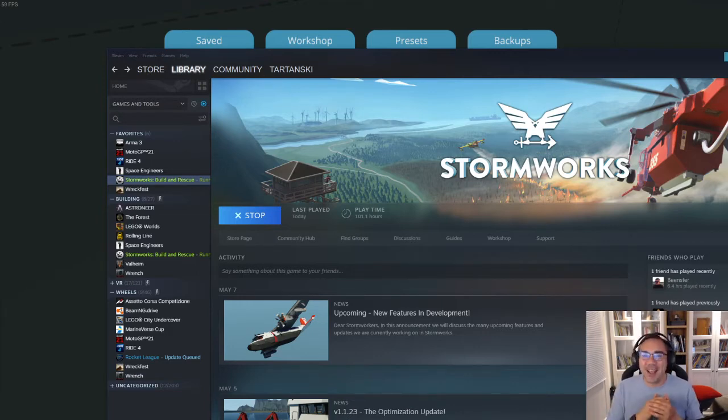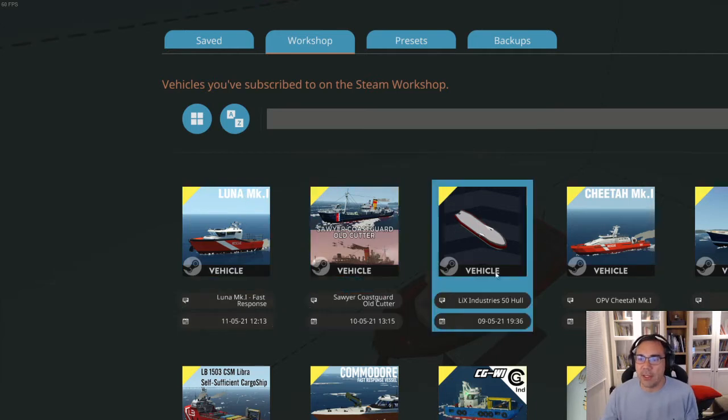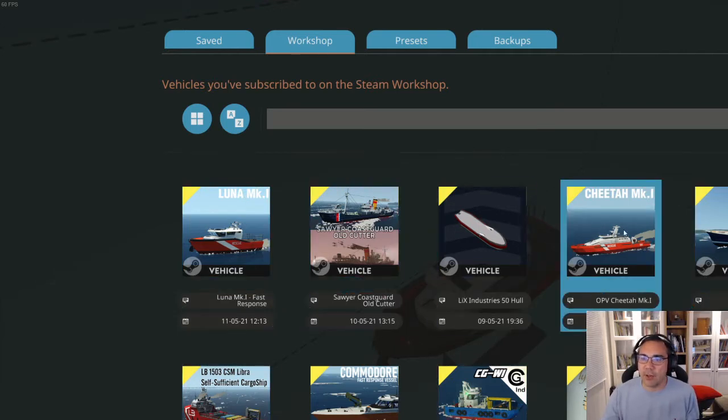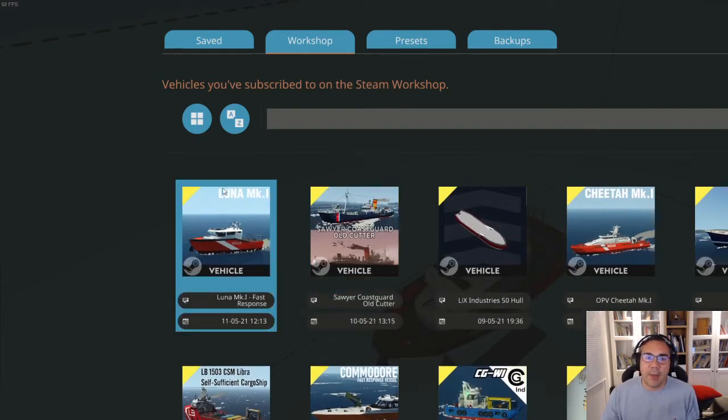I don't edit my videos, so please bear with me if I say things the wrong way or make mistakes. If you like these videos, I will probably invest in editing them. So let's get started — we're going to review this vessel called the Luna Mark I. It's a relatively new vessel from a really good builder called Spider. Spider does all of these orange rescue vessels with that kind of US Coast Guard livery with a white stripe. Luna Mark I, as you can see, is one of the smallest fast response vessels.